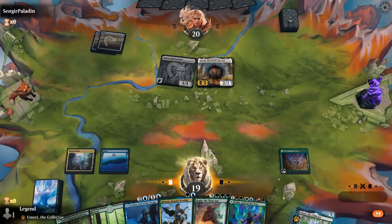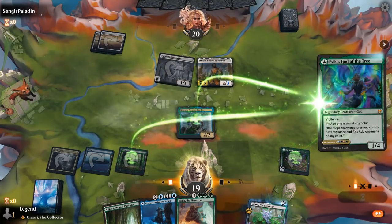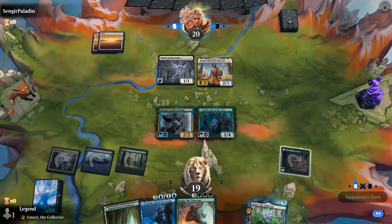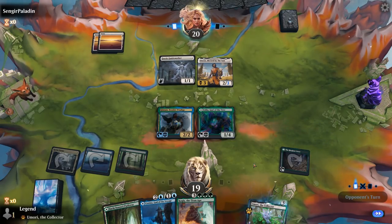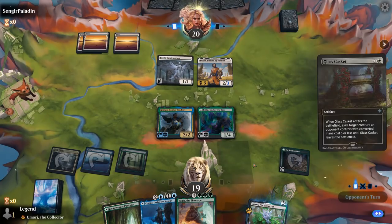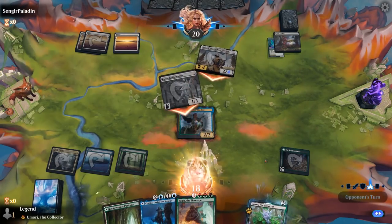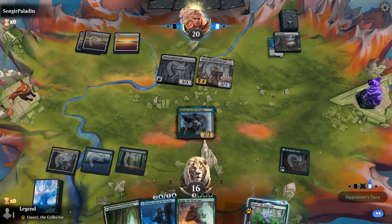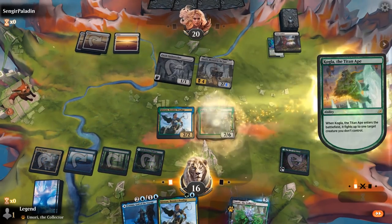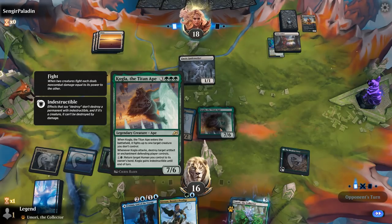We go Ginnon plus Esika, so both tap for two mana — we'll have all the mana to play Kogla and start activating Ginnon. Opponent is Mono White with Glass Casket, sadly dealing with Esika and taking away most of our mana acceleration. We can still play Kogla thanks to Ginnon plus Crest, and Kogla can eventually free Esika from the Casket. We hit for two. Ginnon is also a Human, so we could potentially pick it back up with Kogla to make Kogla indestructible. Giant Killer kills Kogla — some nice back and forth here.